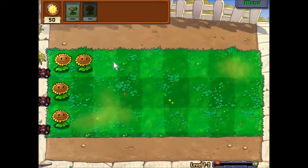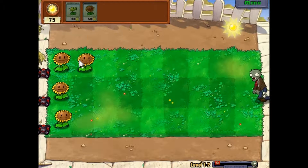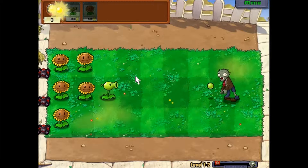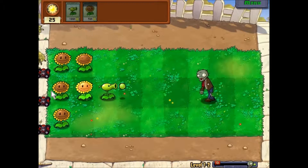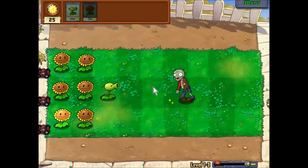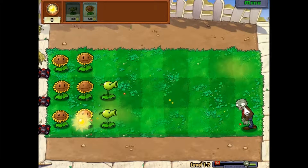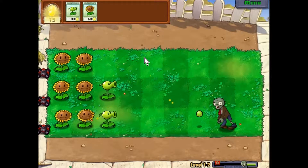Alright, the zombies are coming. Let's make a peashooter first. What I like to do is make the first two columns all sunflowers, and then all of the other columns will be combat or defense plants. Alright, let's make another peashooter and kill that zombie. It's pretty skinny, but kill it nonetheless.